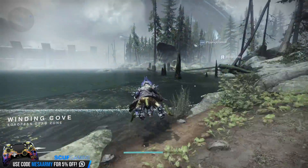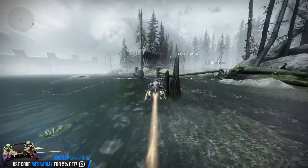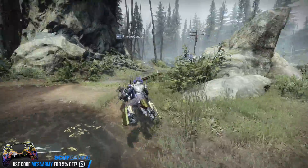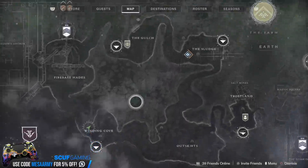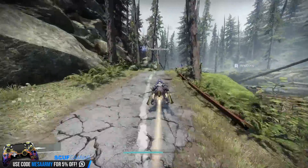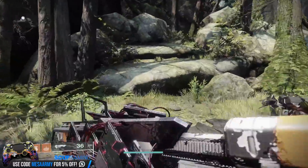Welcome back to another Destiny 2 video. It's Xur's day, it's Friday, and he is located over on the European Dead Zone. You want to fly into the Winding Cove and head on over to the cave that I'm about to go to right now.